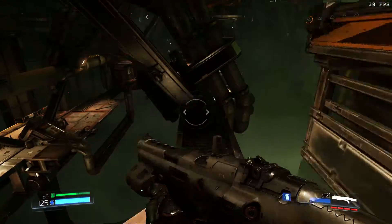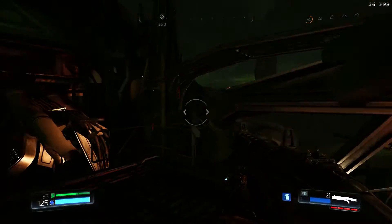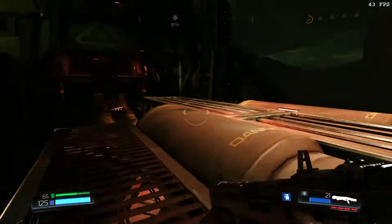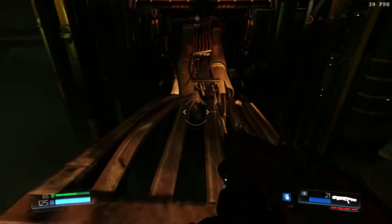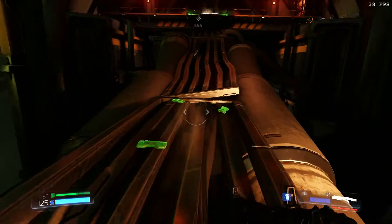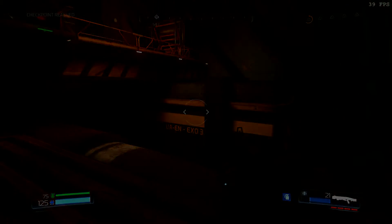But with double jump boots you can get up there too. Then this jump would probably be impossible to make without the double jump boots. That's the key part of making that jump — and that's all around you.